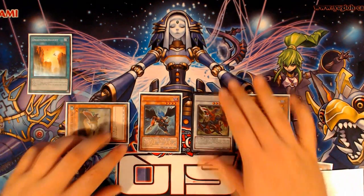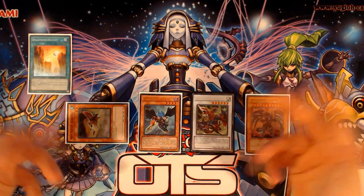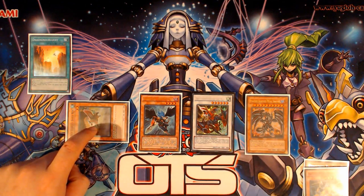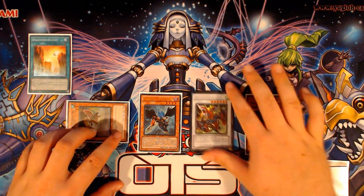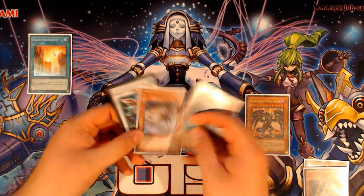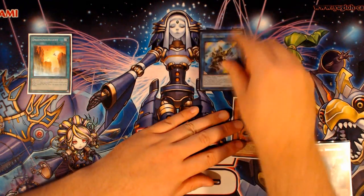Now from here, it really depends on if you had a further extender in your hand. If Mist Valley Baby Rock was the fourth card in your hand, you could have added Garuda and discarded Baby Rock, giving you a further extender. But in this instance, assuming we just had Ravine, Phalanx, Mistilteinn, you can use the Zephyros, the Baby Rock, and the Gae Dearg to go into a Link Summon of Decode Talker.